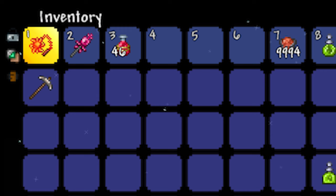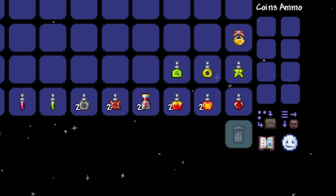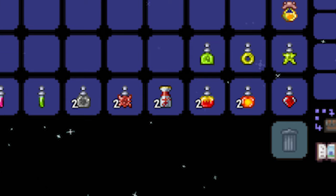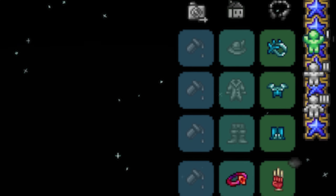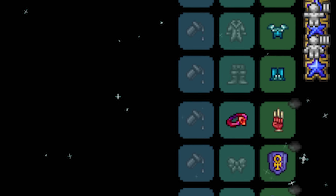Just pull out your Sun Fury, grab your Wrath, Rage, Inferno, and Thorns potions, eat some sake, chug an Ichor flask, slap on your Frost armor, and wear your Berserker's Glove.